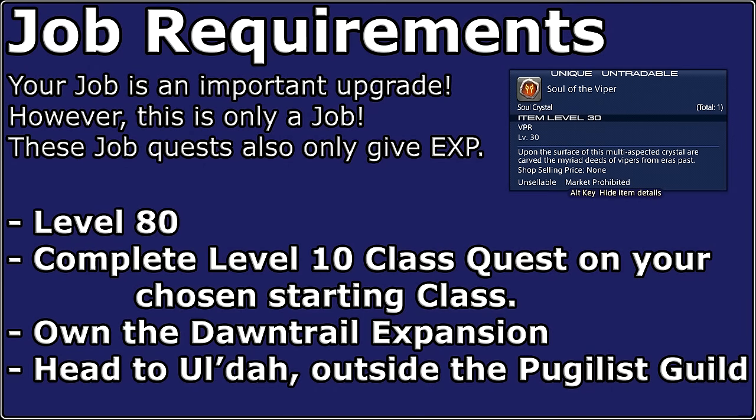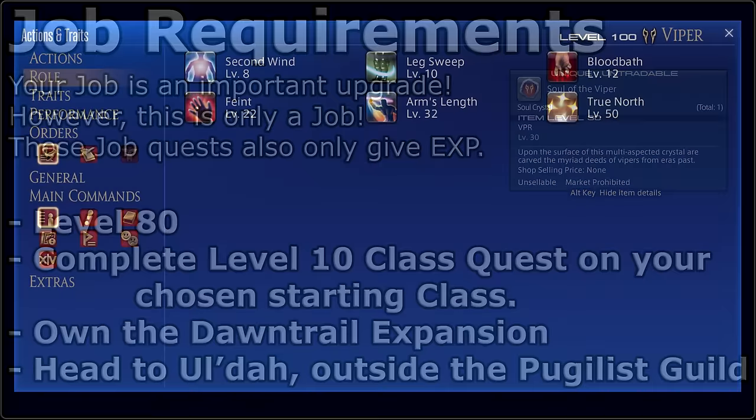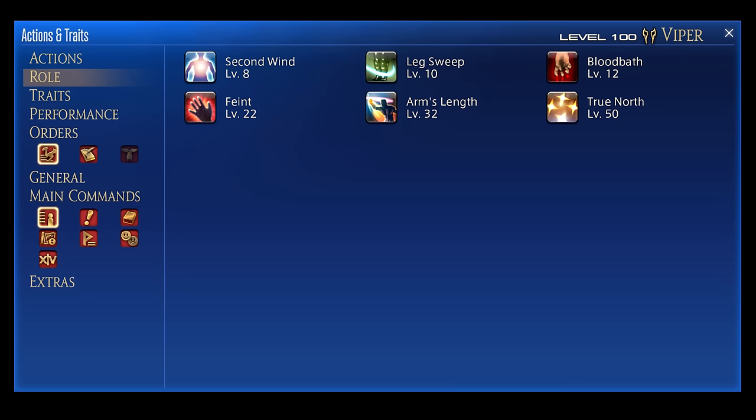To obtain the Viper job, complete your level 10 class quest and be level 80. There are no further requirements beyond owning the Dawntrail expansion. Head outside of the Aetheryte Plaza of Ul'dah — in front of the Pugilist Guild will be the Viper NPC. Remember that every job comes with a set of role actions, which have their own uses and deserve space on your hotbars. Linked in the description is a separate role action guide.